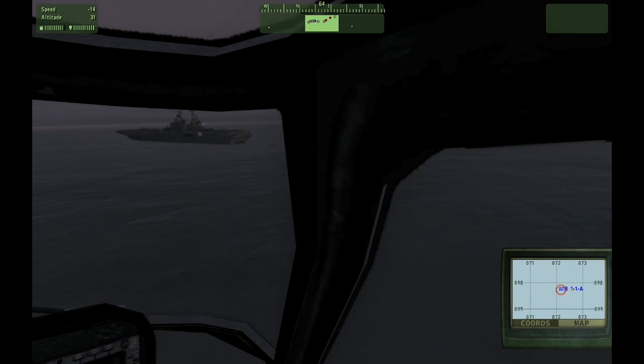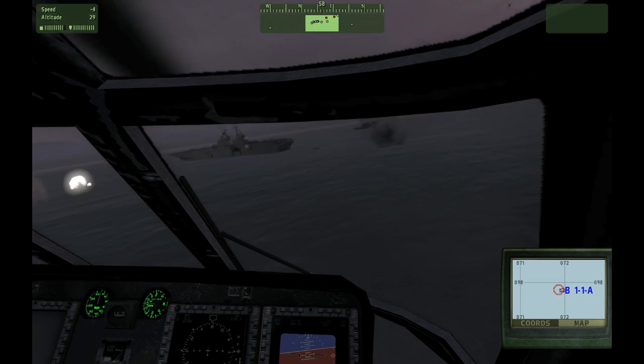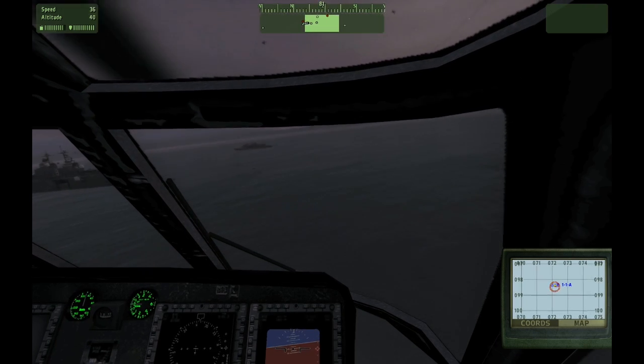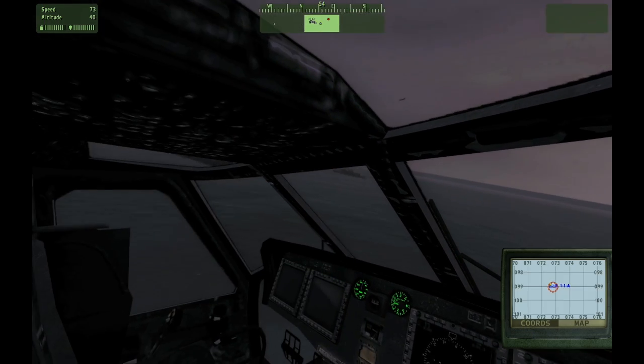Contact passing carrier group, heading east. Guys coming back for another run, westbound — they're attempting to knock out the missile defenses. It's hit. Splash one.